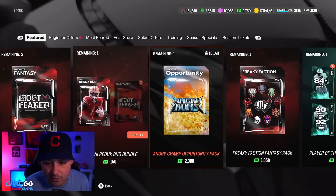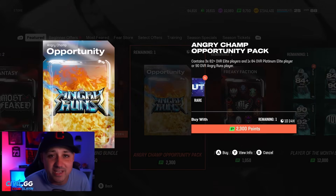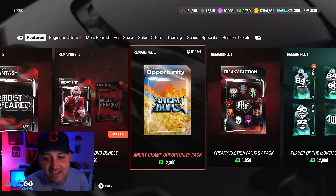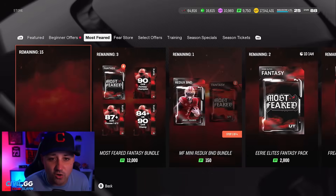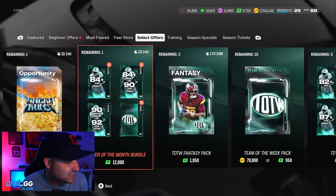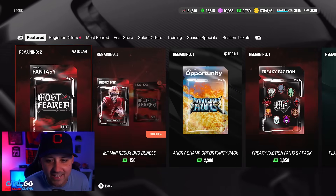Taking a look at this — there's a pack offer for Saquon Barkley at 700,000 coins with a 50 percent chance of getting him, so that's not bad. We might open that up. I also missed Team of the Week because I had to work, so we might open some of that stuff tomorrow. For now we're getting into Most Feared.